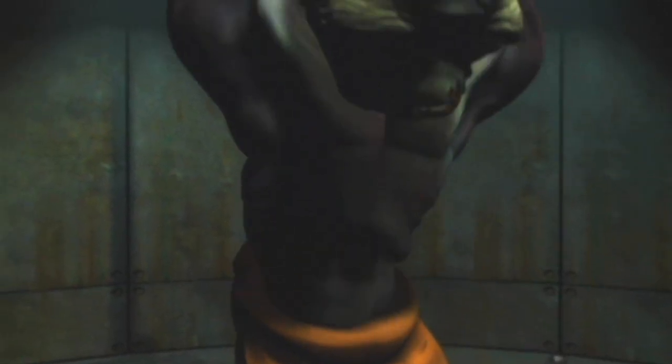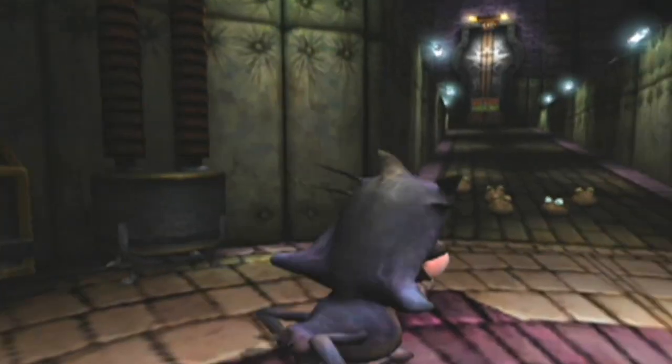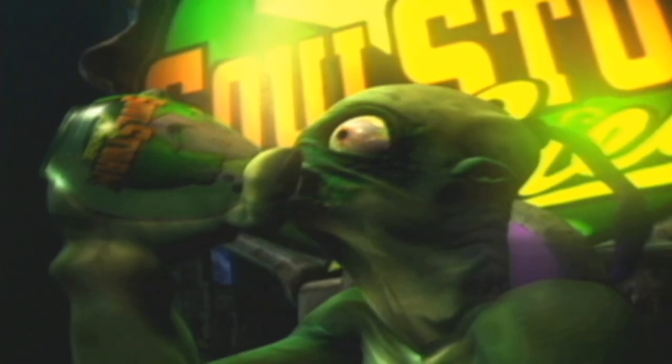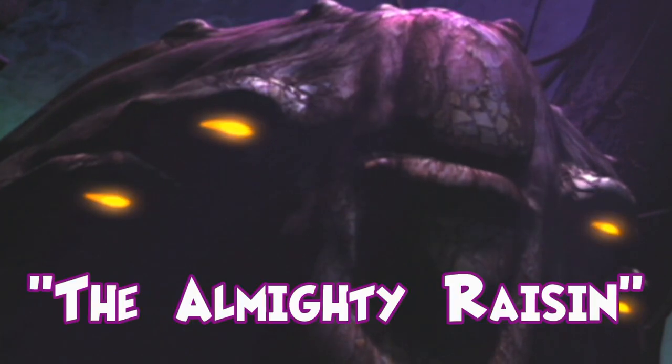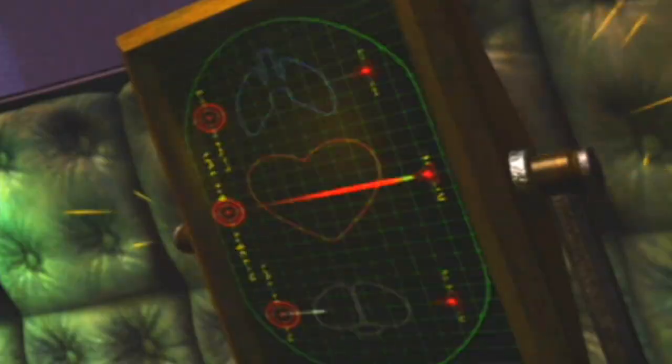The game begins with backstories of both protagonists: Abe, the stitch-lipped mudokan with a voice as smooth as goat butter, and Munch, the one-legged gabbat whose walk cycle sounds like a dying seal being smacked with a rubber tube. Abe has been on his own adventure, escaping from the meat processing plant Rupture Farms, running from scorpions on steroids, and trying to search for the rest of his mudokan brothers who are spirits of mudokans whose bones are being stolen by the Gluckins. And Munch is the last gabbat on the planet, and during his search for his friends who were stupid enough to get kidnapped by fishermen, he's stupid enough to get kidnapped by scientists who want to use Munch as a radar on legs — or just one leg — so that they can track down more innocent animals to experiment on.